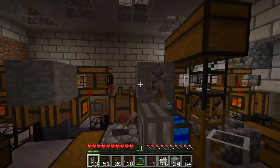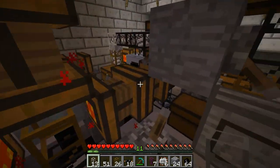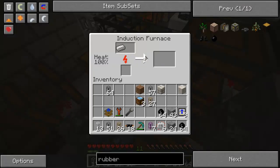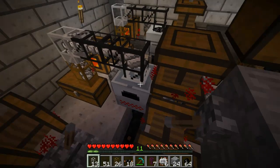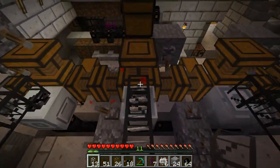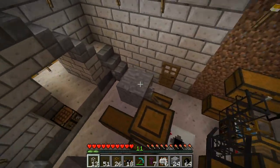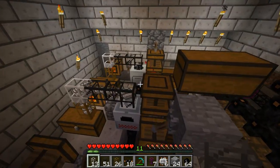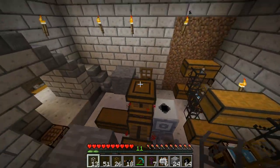One thing I actually found out is that none of these advanced machines can actually be upgraded. Which is a little bit annoying because the original electric furnace, with enough overclocker upgrades, is actually faster than the induction furnace. Because the maximum speed is actually one ore per tick, which is crazy. I'm probably going to build a normal furnace later and upgrade it, but that's going to take quite some time because I'm going to need a lot of upgrades.